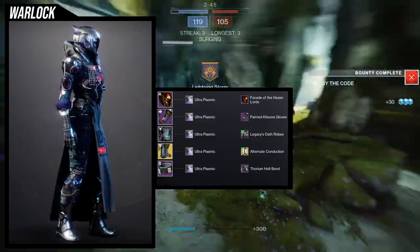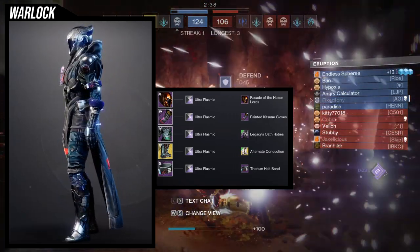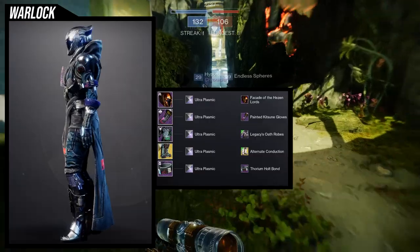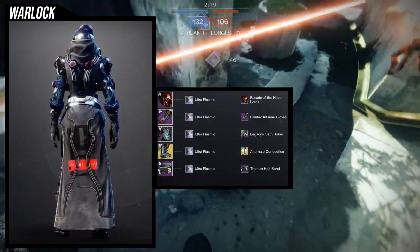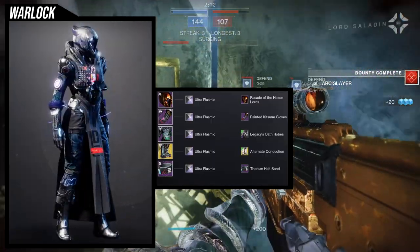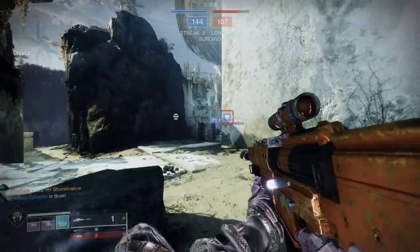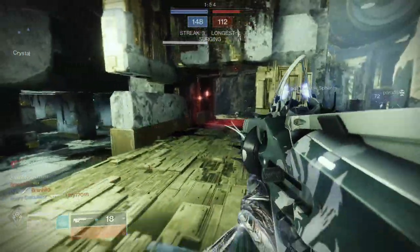So warlocks, let me know what you think. I definitely think the Controverse Hold has the best ornament for warlocks this season. The Geomag Stabilizers new ornament — called Alternate Conduction — just looks meh compared to the first Geomag ornament. The first one has so much more happening with the boots; this new one looks a bit more simplistic by comparison. Not saying it looks bad — I actually do like it — but it just pales next to the first. I'd love to hear your thoughts in the comments. All links are in the description, thank you for the support, and I'll see you later.